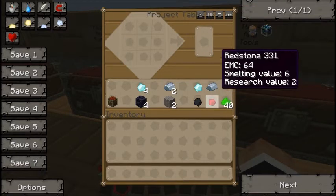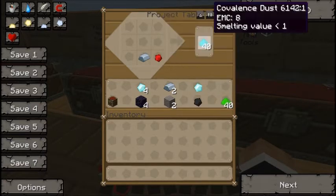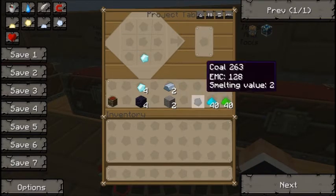The next one is turquoise, and that's basically just iron and a piece of redstone. Then the last one, which is the final level, is diamond and coal.